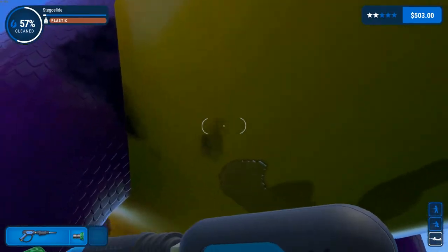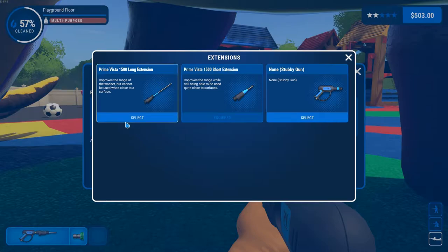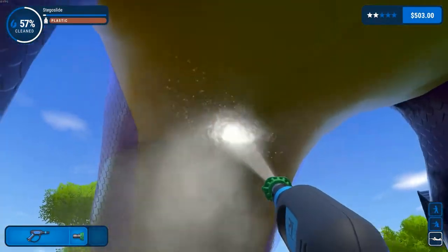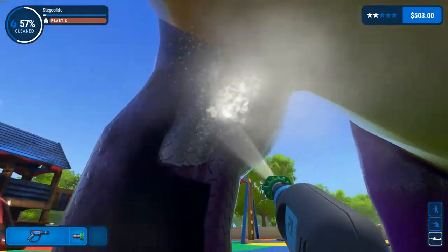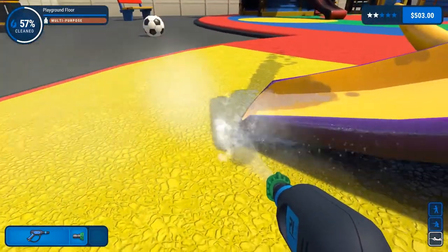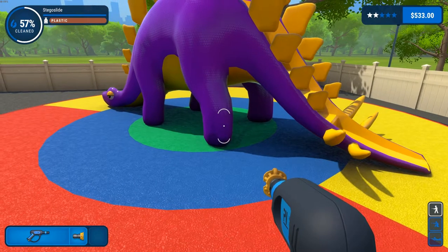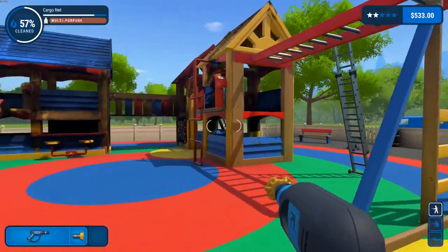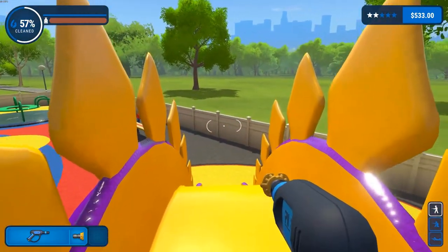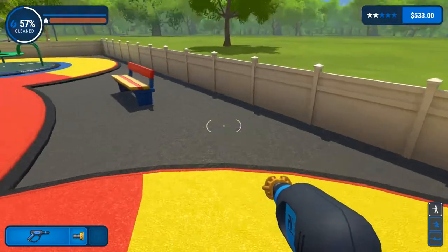We're close. Here's where we really need to take our extensions off so we can get closer. Oh, I missed a whole leg over here - that's the problem. Mr. Dino is being stubborn. There we go, finally! Wow, that one took a while. Sure is pretty though. Now let's see if we can slide down it better. No... it's still a slow slide. Sure is pretty though.